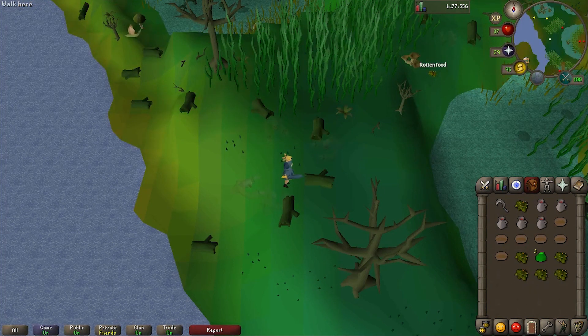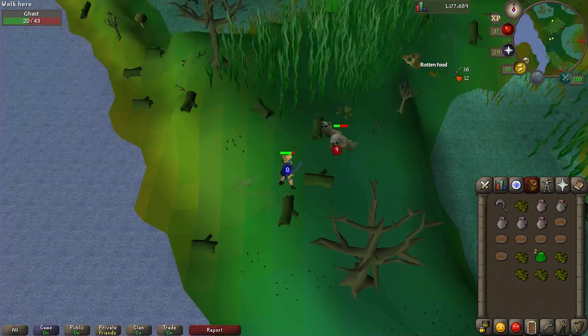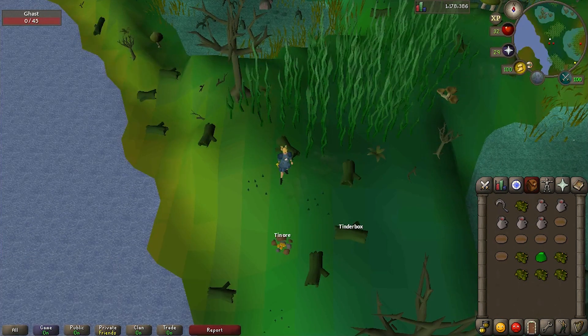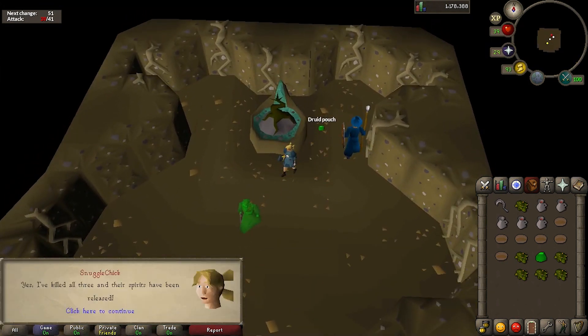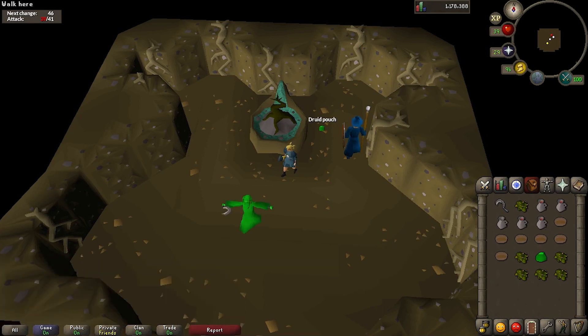With a charged druid pouch, we can attack the ghasts. Either it will automatically deploy on them when a ghast attacks you, or you can manually use it on a ghast to make it visible and attackable. Kill three ghasts, and then return to the nature spirit.